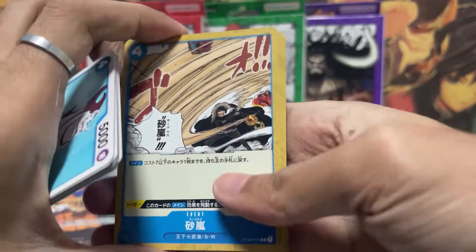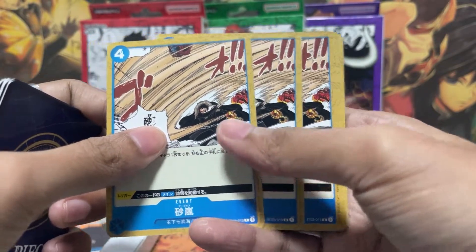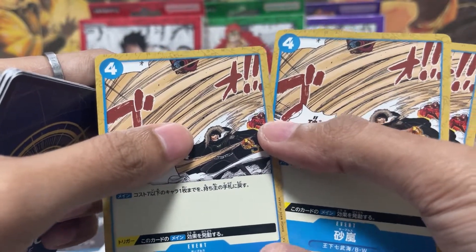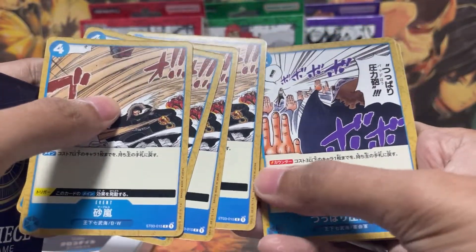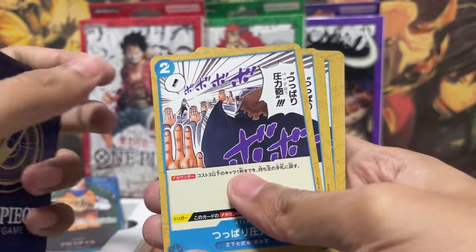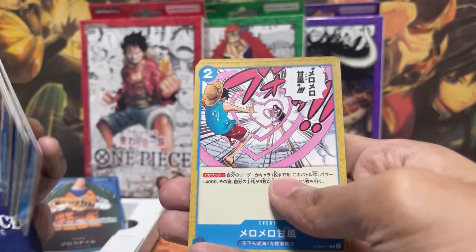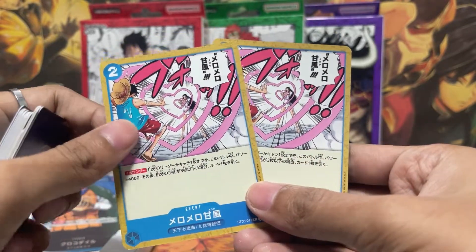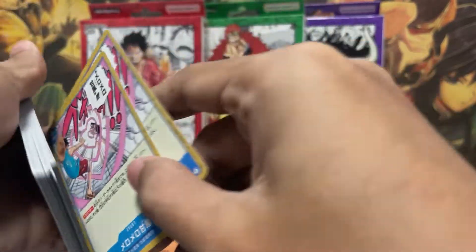Here we have the event cards. You can see Crocodile with his skill — I think that's Kaiinu at the back — four copies of this. Then we have Kuma's palm technique with Zoro over there. And we have Luffy with Boa — the Love Love Beam, I believe — two copies of this one.